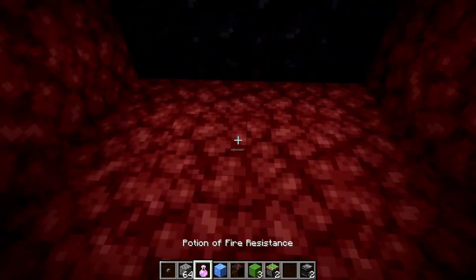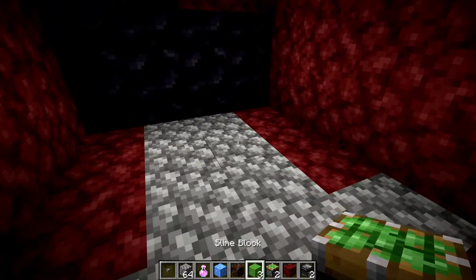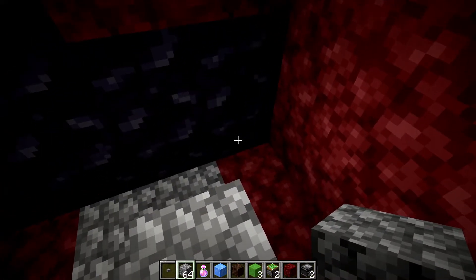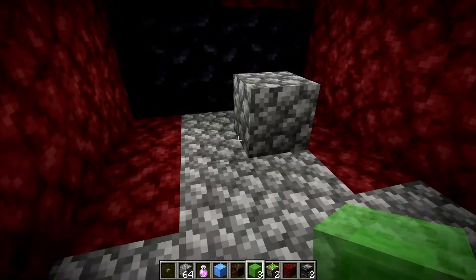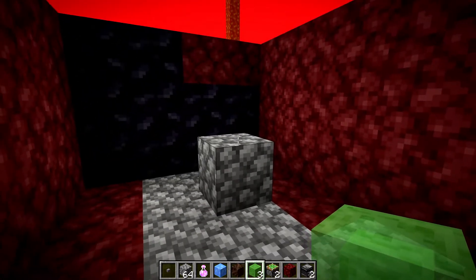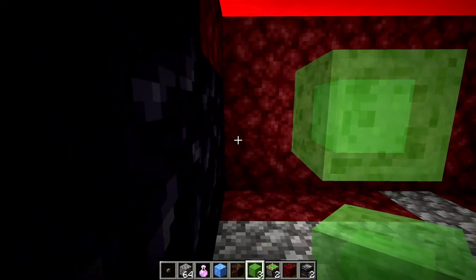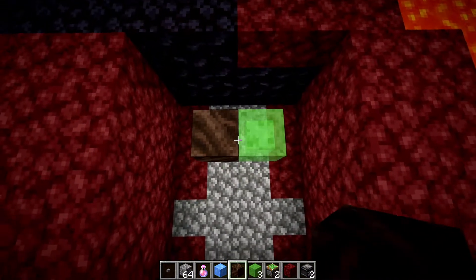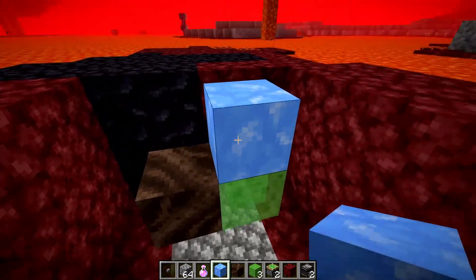Now we get to work on the flying machine. I'll start with the back — placing it on a temporary filler block one block away from the back wall and one block away from the side wall. On top of this filler block, place a slime block, then remove the filler. The slime block should be one block away from the floor, back wall, and side wall. Place soul soil to the side of the slime block, then blue ice on top of the slime block. This creates the basalt former — soul soil on the bottom, blue ice next to it.